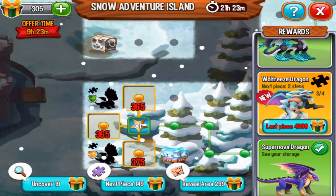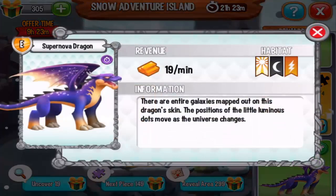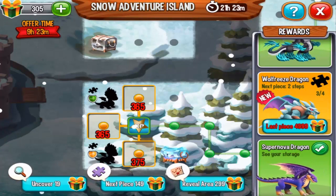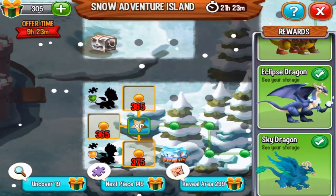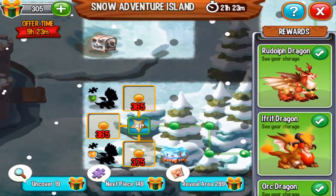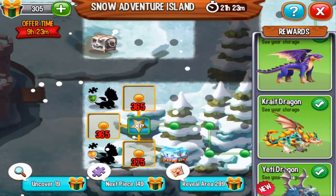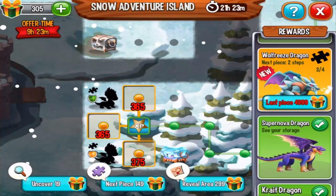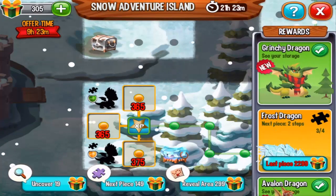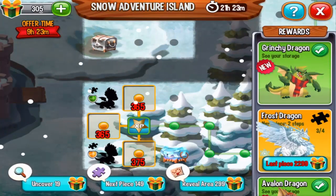Hopefully tomorrow we will be able to unlock all these pieces and get all the dragons in this event: Sky Eclipse, Orc, Ifrit, Rudolph, Christine, Asure, Yeti Crate, Supernova, Wolf Freeze, Infamous, Avalon, Frost, and Grinchy Dragon.